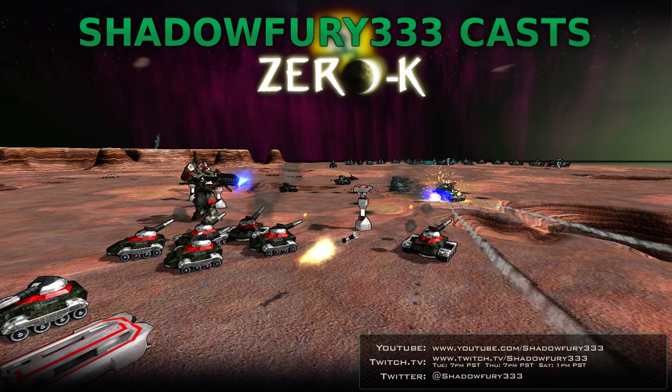Welcome back, ZeroK fans! We're on to Game 3 of Magman vs. Mortarus on Altair Crossing this time — Mortarus chose that after losing the last game. It will be very interesting given their playstyles have been very aggressive. Both players have been going for pretty much nothing but early raiders — three to five early raiders into builders.